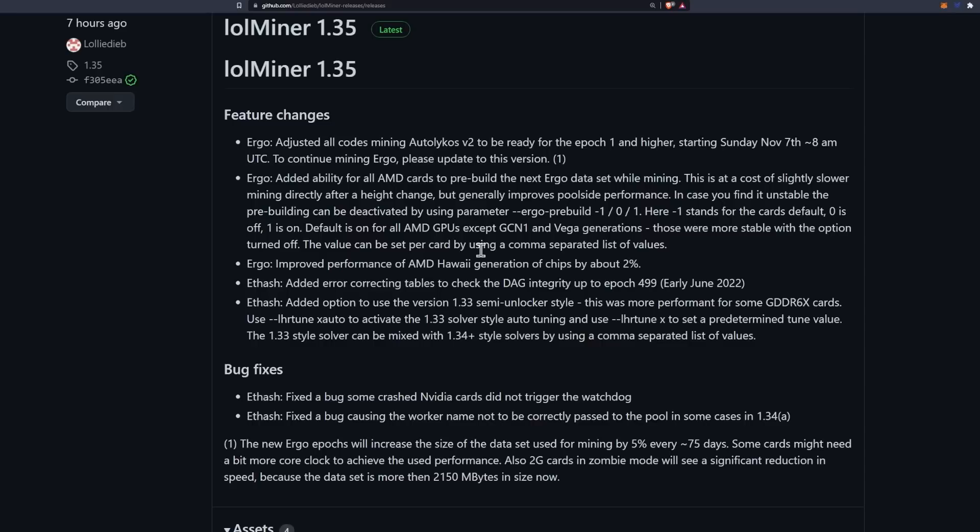More feature changes for Ergo: lolMiner added the ability for all AMD cards to pre-build the next Ergo dataset while mining. This comes at a cost of slightly slower mining directly after a height change, but generally improves pool-side performance — except for the GCN1 and Vega generations. Additionally, there's improved performance for AMD Hawaii generation chips by about two percent.